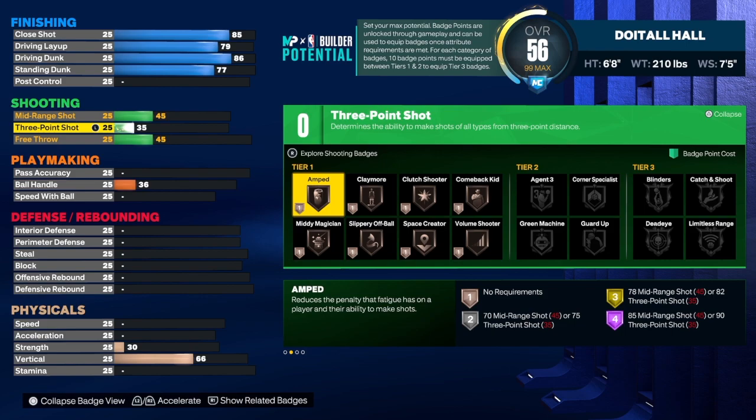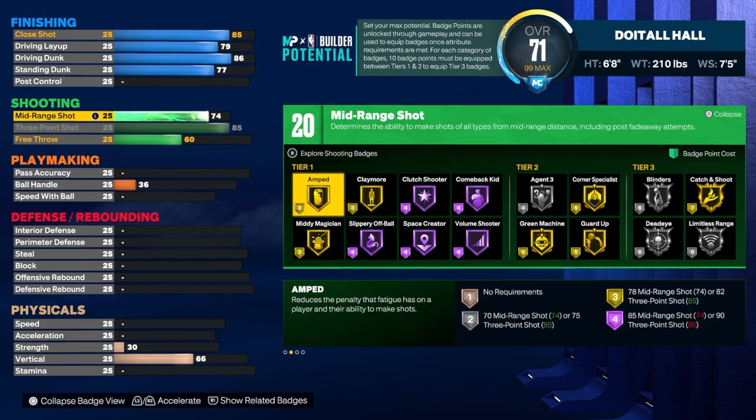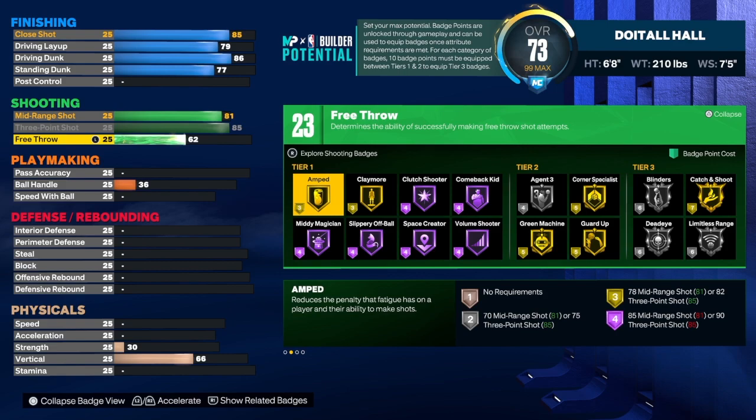This build can shoot — no doubt about it. For the three-point shot, we're going to get that up to an 85. An 85 three-point shot is good for any build regardless of position, and it gives you the range to step outside the three-point line. For the mid-range, we're going to take that up to an 81 — that's how we get the Hall of Fame Mid-Range Magician. For the free throw, we're going to get that to a 62. You do get 23 shooting badges with this build.